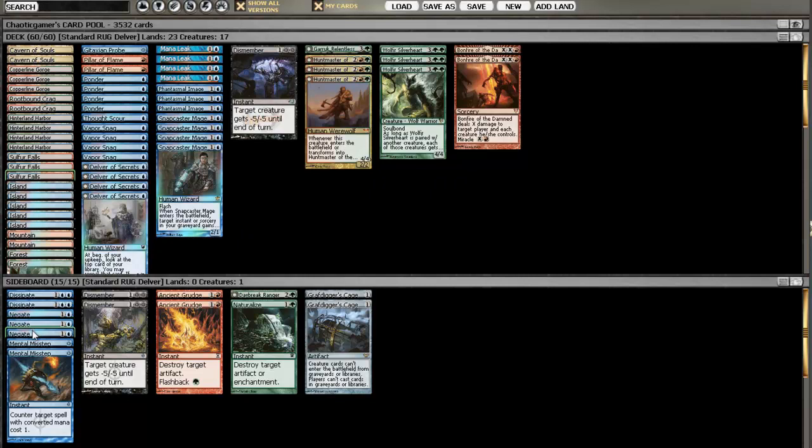Negates are really for any control matchups. Mental Missteps are for the Delver matchup — it's really good when you Mental Misstep their Delver and then Snapcaster it back later. Countering a Ponder is always a really good move because Ponder really makes the Delver decks run. You should almost always counter a Ponder when you have a Mental Misstep, because you can rebuy it with Snapcaster Mage. First-turn Delver should also always be countered with Mental Misstep. Dismember in the side is just more removal against some of the red-green decks — it kills Restoration Angel and you can side it in against Delver or the blue-white midrange Delver-less builds.